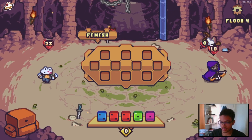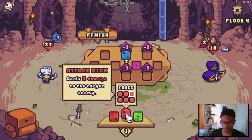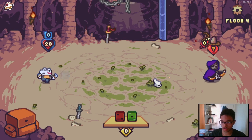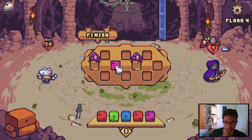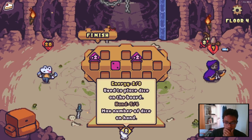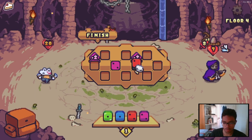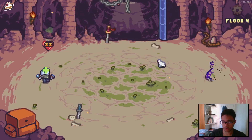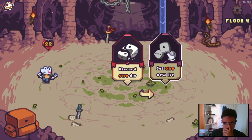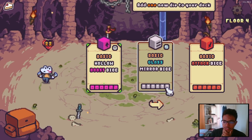This guy is doubling his attack here, so I should block at least a little bit and I'm gonna attack too. I hope I can evolve or get more energy, because three energy is a little too low. I think I'm gonna full attack here — giving eight damage, that's enough to kill you. Get a new dice: hollow boost dice, basic glass mirror dice — everything is six — and basic attack dice. I'm gonna go with this mirror dice.